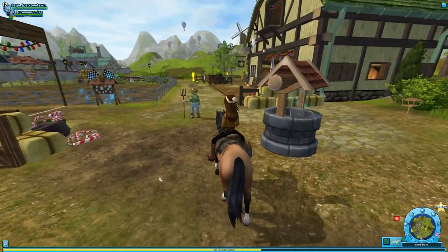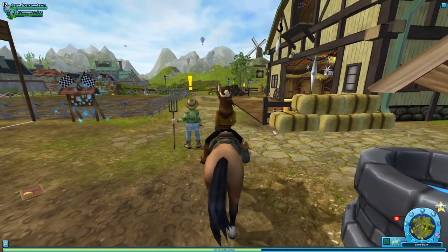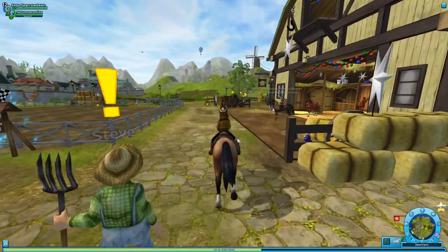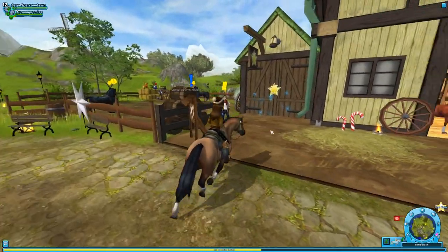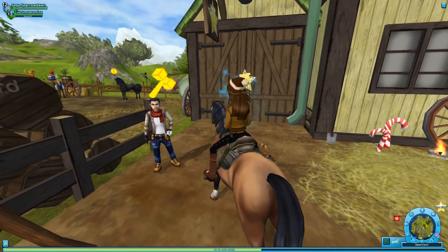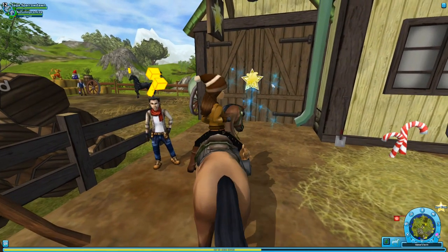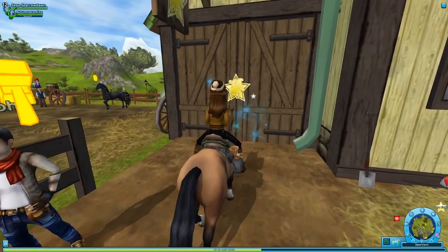It's finally arrived! I've brought us over to where our new home stable is here at Steve's Farm. We have been busy running around and doing so many different tasks in the world. Look — there's a new person! This is John, and apparently we can speak to him to upgrade all sorts of things inside of our new stable. So without further ado, let's go ahead and head on inside.